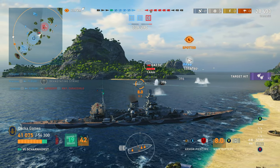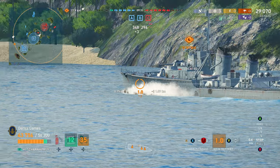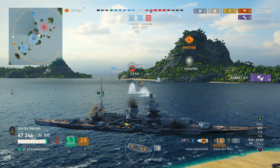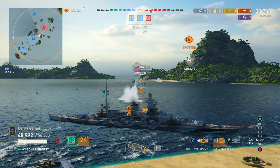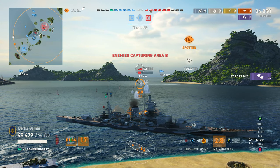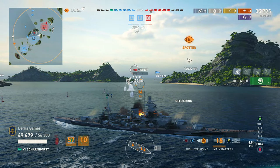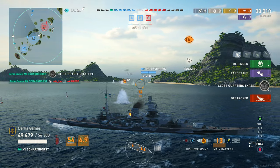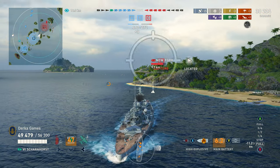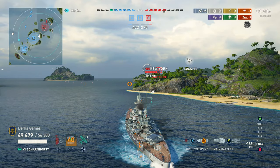For my part I should have already switched to HE — I kept AP loaded, so that's on me. But with his torpedoes gone I have all the time in the world to deal with him. Scharnhorst is pretty good in a brawl if you can take opponents on one or two at a time, but she doesn't really stand up to being focused. For starters, her HP pool is 56k — only the Strassburg, the Francesco, and the Lion have smaller HP pools.